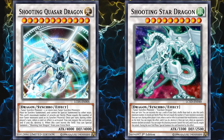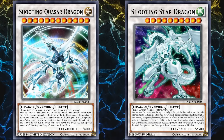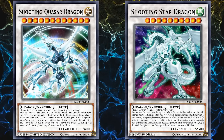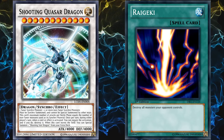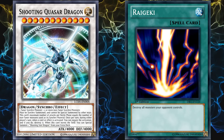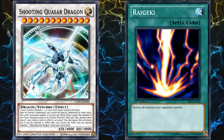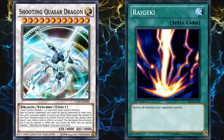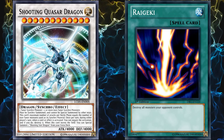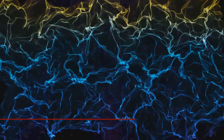And Shooting Star Dragon itself is a good synchro monster, where it has the potential to attack multiple times, you can once per turn negate the effects of a card that would destroy another card on the field, and it can banish itself in order to negate an attack, where it will then return during the end phase. So, decks that were focused around just trying to bring out Shooting Quasar Dragon were actually not half bad, because this one card is so good. And, that's why it's also incredibly difficult to summon.